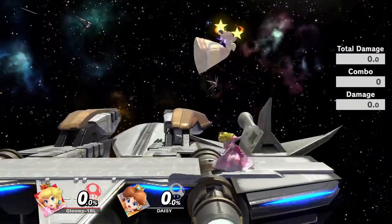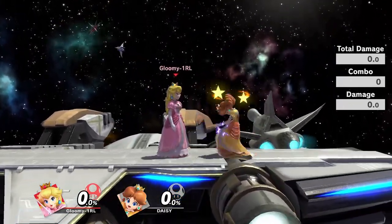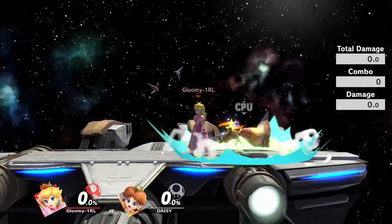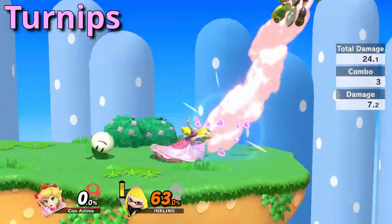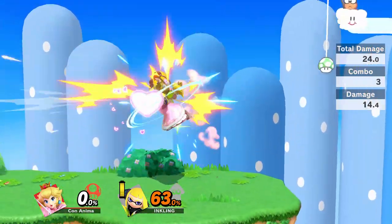If the opponent decides to play defensive, you can either keep mashing on their shield with something as simple as repeated back airs, or you can try to call out a defensive option like a roll or jump. Just so you know, attack cancel back air covers an opponent trying to jump over you very well. Turnips can also be a great approach option — they can combo into things like grab, dash attack, back air, and forward air.